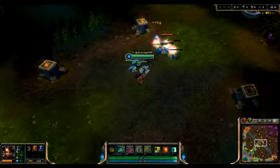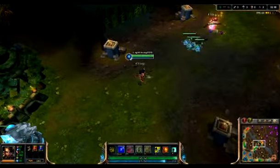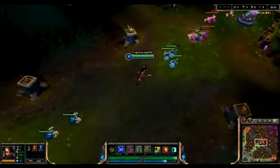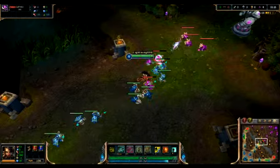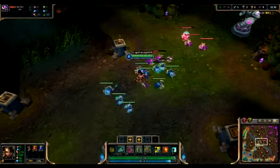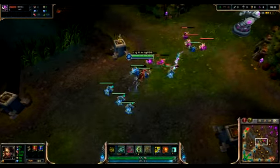Nidalee's Q looks something like this. It can annihilate minions, although they can get in your way if you're trying to kill a champion, which can be very annoying when you play her.